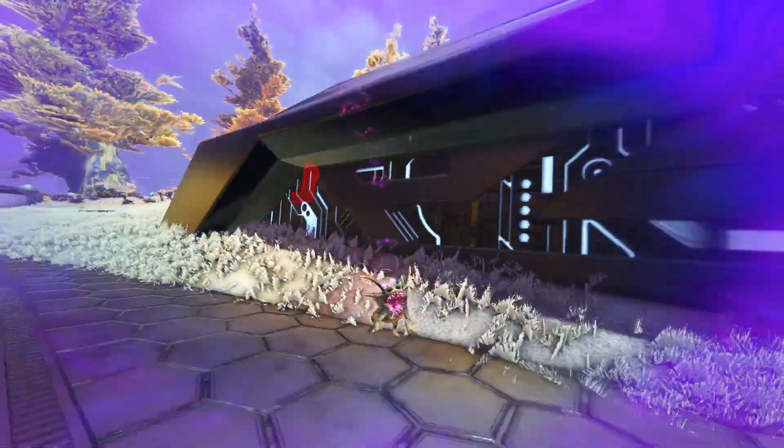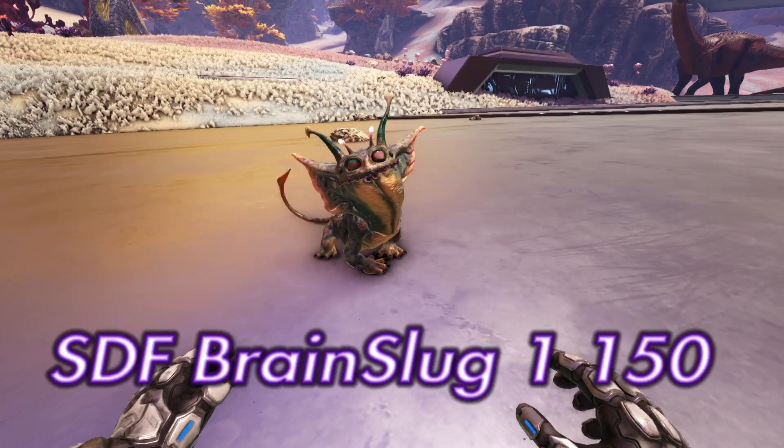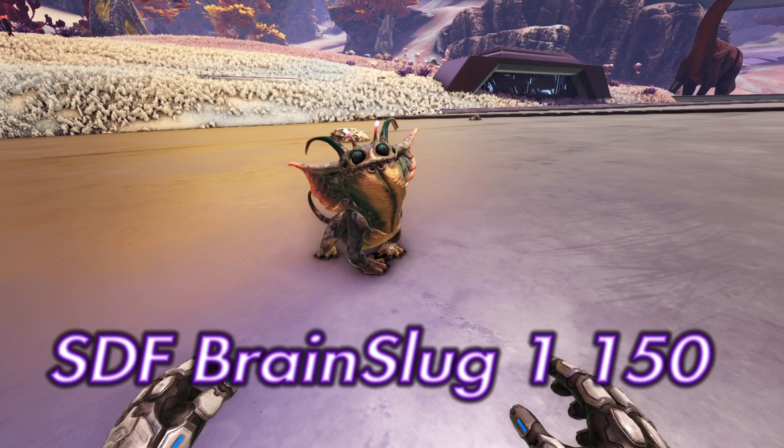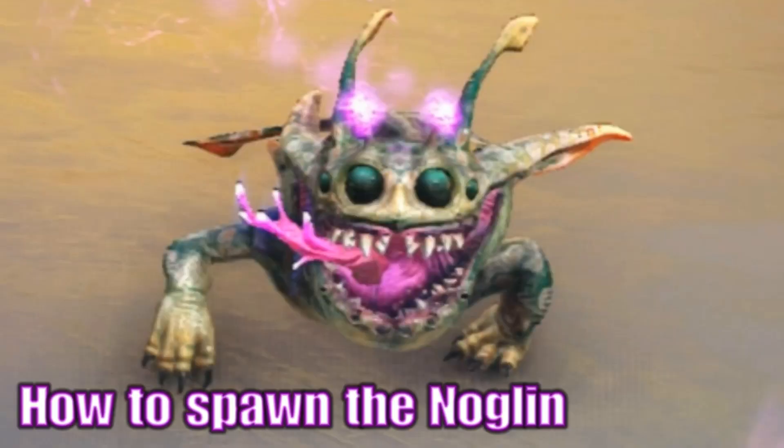This command will spawn in the Noglin force tamed. It is: SDF brainslug 1 150. Same as the last one, the last number can be whatever you want — that is the level, so choose whatever level you want.